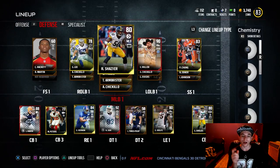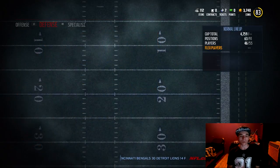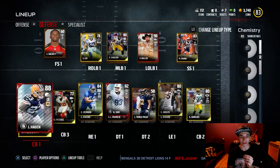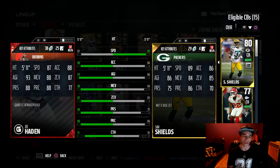We got Ryan Shazier. We did the solo challenge for the 90 Von Miller. Got the 88 Joe Hayden, which I'm actually really excited for. Defense still needs a lot of work, guys. I'm getting happy with how the offense works, but defense I'm not really happy with yet.